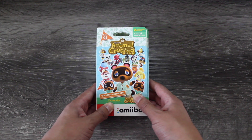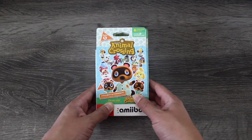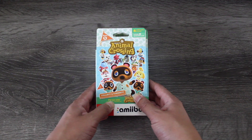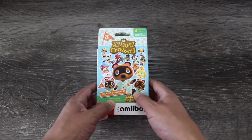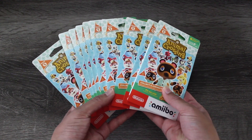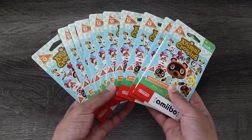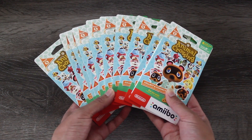Hey everybody, this is ChewyPlays, and today I am going to open a bunch of Animal Crossing amiibo cards. This is Series 5, the latest series in the set, and I am trying to get every single card to keep my complete amiibo collection complete. So I'm opening 10 packs — that's what I managed to find in stores today. Hopefully we're going to get all of the villagers, but the special characters are going to be a lot harder to collect, so let's get into it.